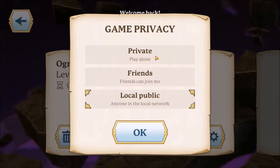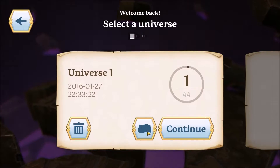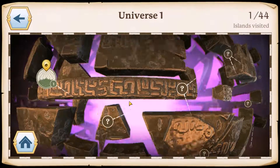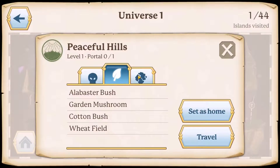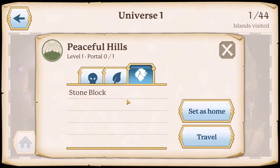Here you can play with your friends, of course. You can switch your game privacy to private, friends, or local public where you can play with anyone. Let's go ahead with that. Here you have a few slots for your world — your character will have three world slots at the moment. Here you can choose between the worlds. As you can see, I have not discovered any of them.